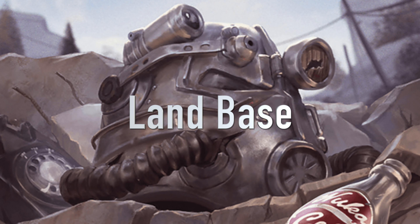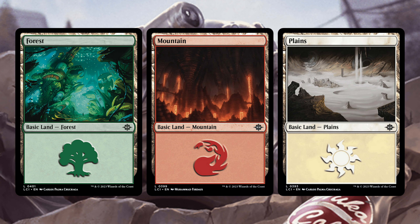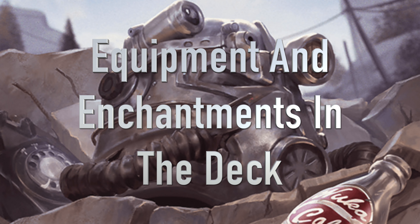Like always, let's dive into the lands incredibly quick. I did no building of this land base — if you want to build a Naya land base, go ahead. I have forests, mountains, and plains. You're not going to have anything that shares a creature type with Dogmeat obviously. Command Tower is going to be good. Let's move straight into the equipment and enchantments you should be playing to get the best value and make as much Junk as possible.